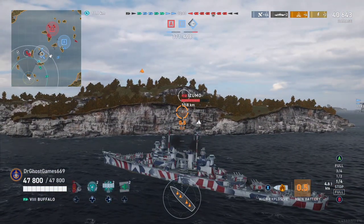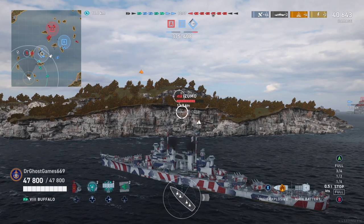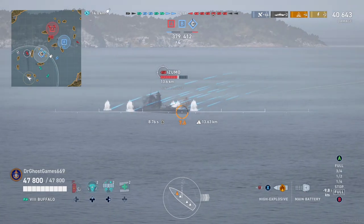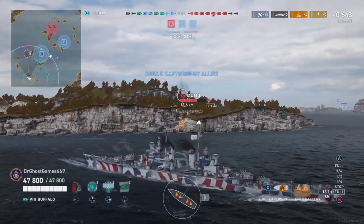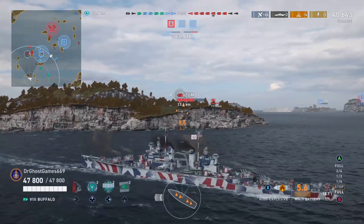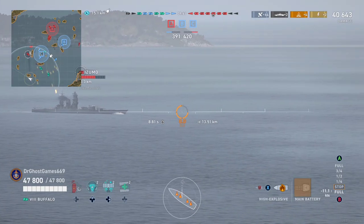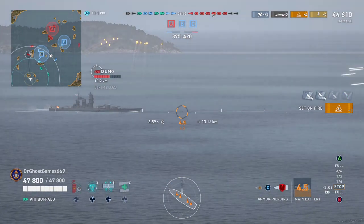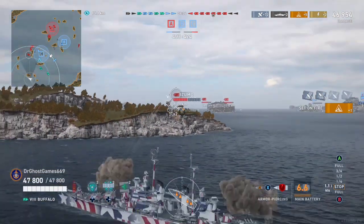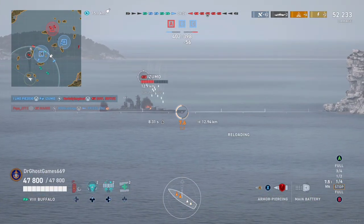My thoughts on the Buffalo so far: it's a pretty good ship. I don't have any complaints — I like it. It's basically a miniature Des Moines. If this thing had an extra second off its reload it would literally be a Des Moines. The reload is 7.8 seconds on mine — pretty damn strong. It's like a Baltimore but with Des Moines kind of traits. We're up to 50,000 damage and we're using our island cover.